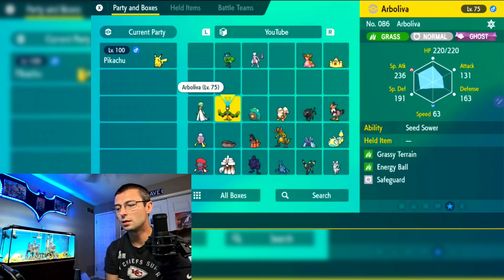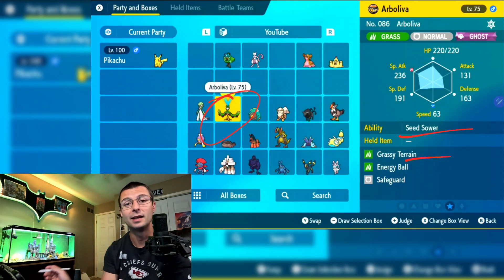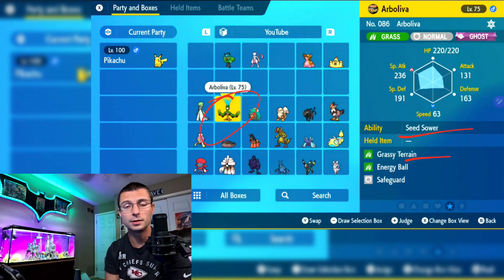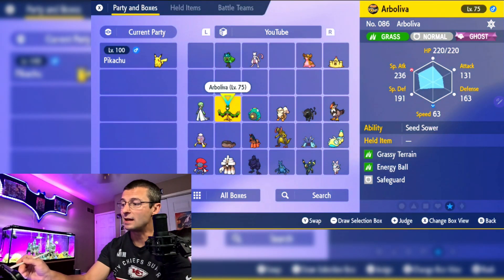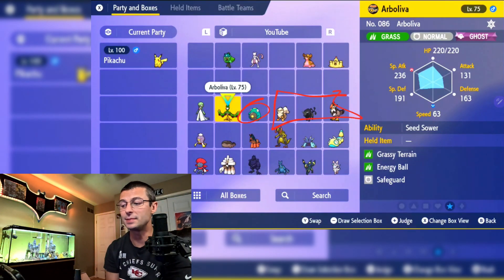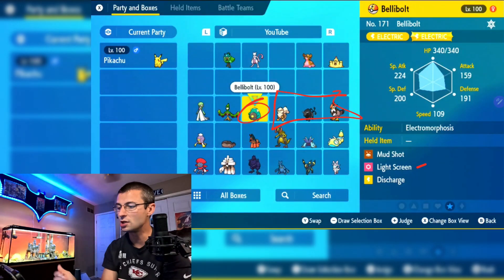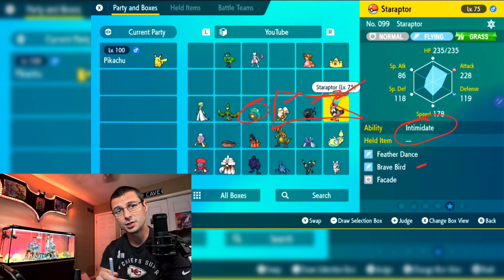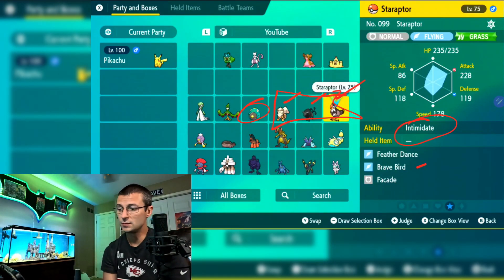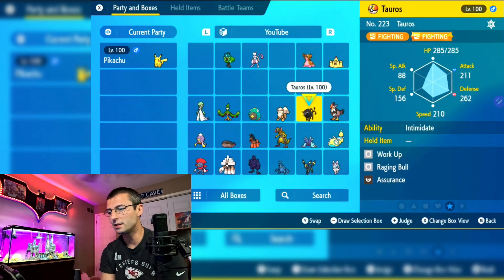For party support Pokémon: Gardevoir and Arboliva are your healers. Arboliva is the MVP of this raid because it's a Grass type and activates Grassy Terrain via Seed Sower, which powers up your Grass-type moves. Bellabolt puts up Light Screen, cutting all special damage from Thunder and Surf in half. Arcanine, Tauros, and Staraptor all have Intimidate, which drops Pikachu's Attack stat, reducing Play Rough and Iron Tail damage. If you're newer or struggling, get some of these support Pokémon in your party.